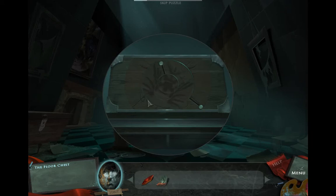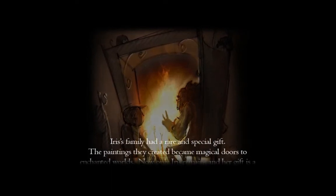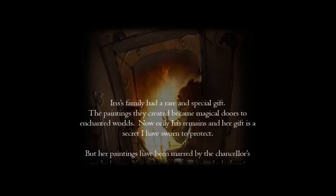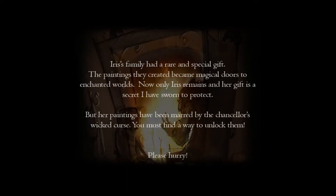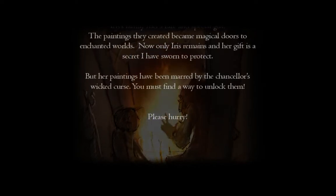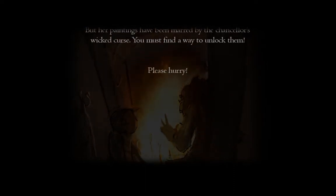Here we have some nice puzzles — some of them easy, some a bit hard. Iris's family had a rare and special gift. The paintings they created became magical doors to enchanted worlds. Now only Iris remains. Her gift is a secret I have sworn to protect, but her paintings have been marred by the Chancellor's wicked curse. You must find a way to unlock them. Please, hurry.